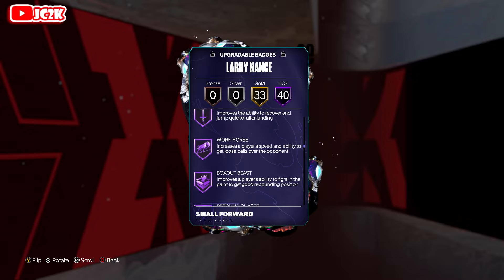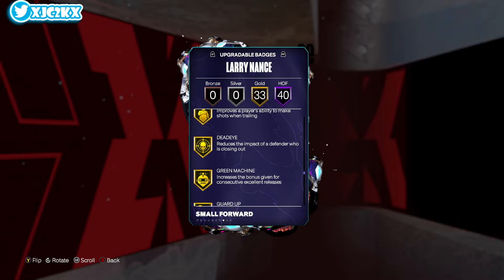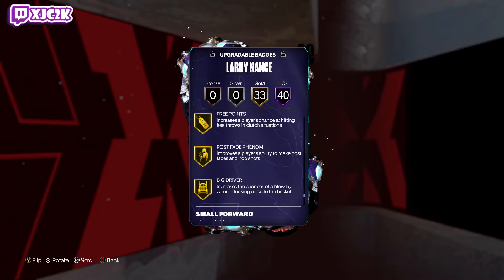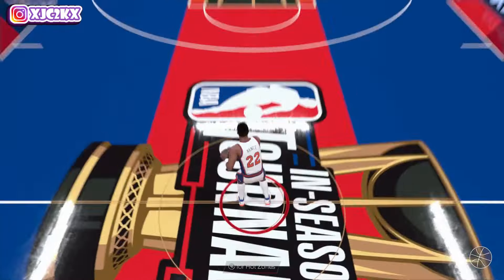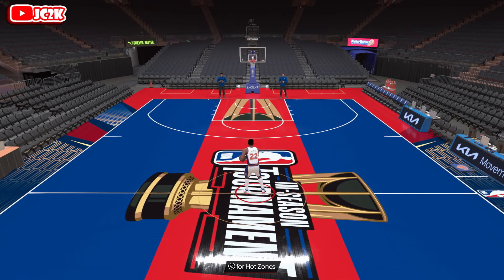He's got limitless range, all the offensive defensive badges, all the dunking badges — everything you'd want. Movable enforcer, gold agent threes, blinders, bailout, handles for days. Anything not on Hall of Fame is on gold. As a whole he's one of the better-looking small forwards in the game, but the question almost entirely with him is how is the release, because that's going to be the main differentiator.